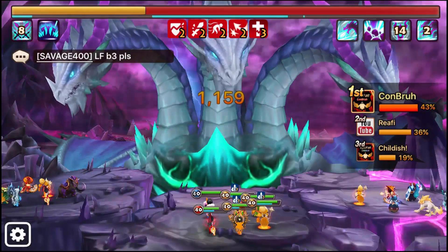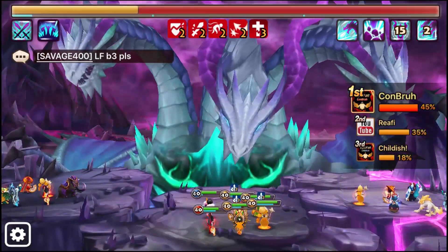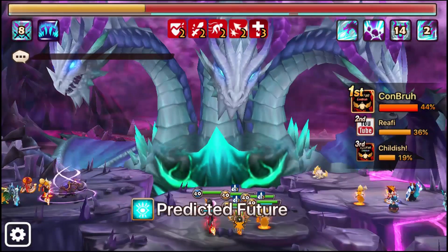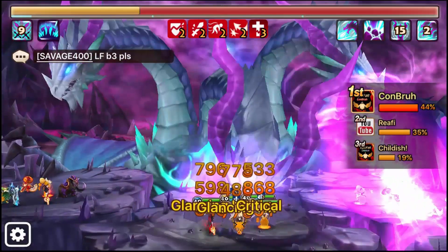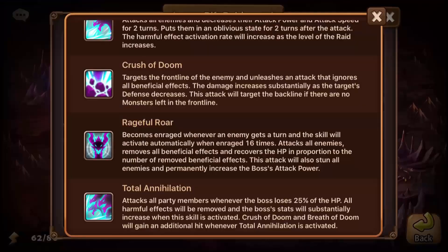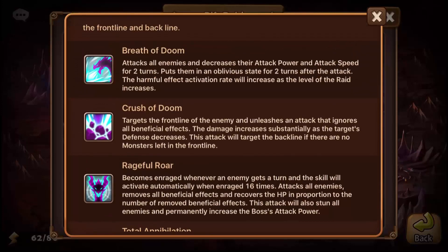The boss targets the front line mainly, and that's where most of the damage goes. The more monsters you have on the front line, the more the damage is distributed. High defense monsters like Copper, Ragion, Golems, or light Living Armors work well — really any monster with very high base defense. You want at least around 900 to 1000 defense for your front line monsters, with two to four monsters being the minimum.